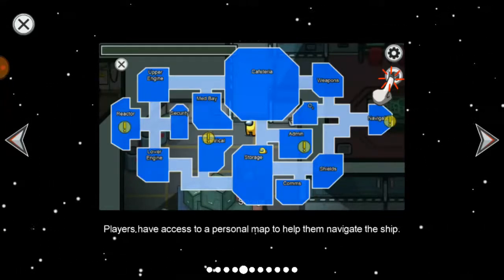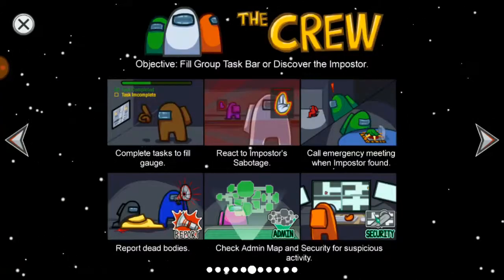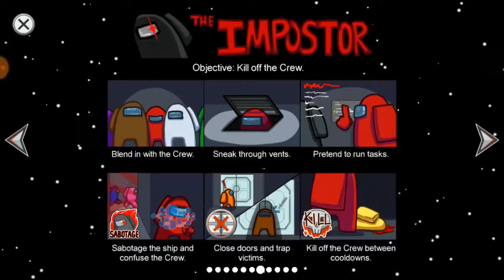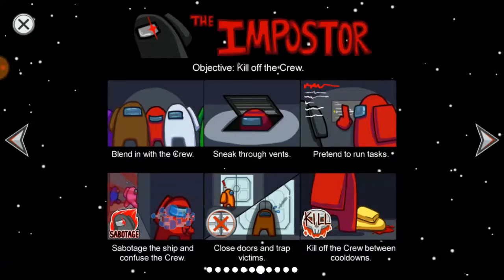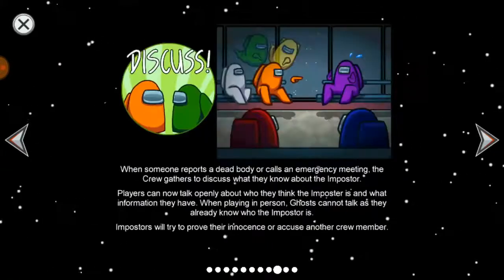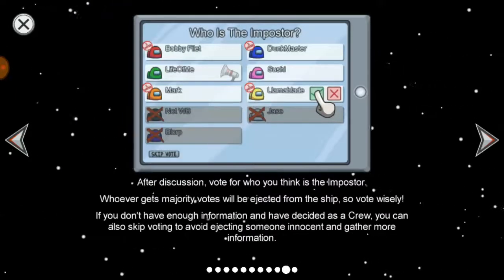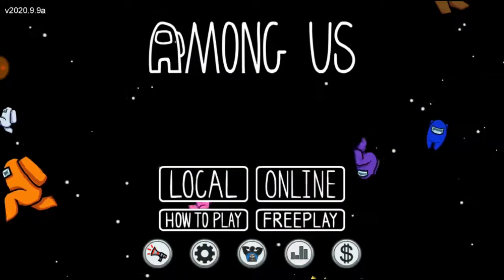For crewmates, there are tasks you need to complete — you can find them on the in-game map. For an impostor, what you have to do is take down crewmate players that you see. Track them and take them out. During discussion, the player with the highest vote gets kicked out of the game.